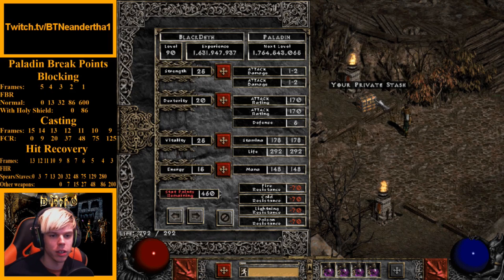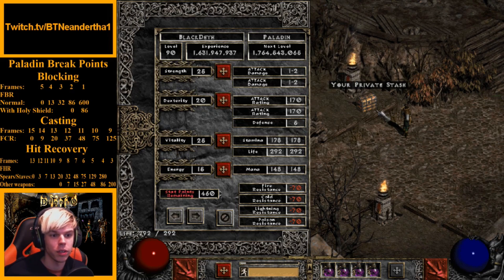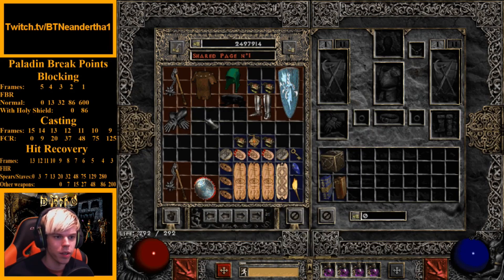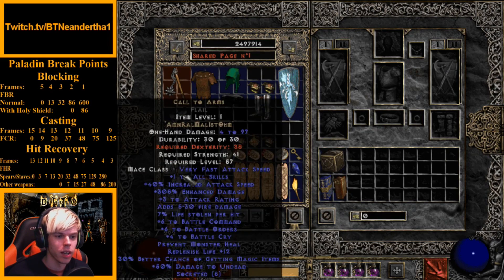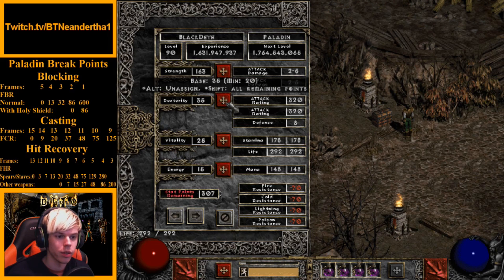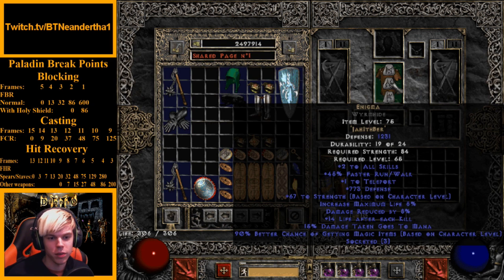On the attribute tree there's some decision-making to do, but we need gear first. We need to look at what strength and dexterity our gear requires. For example, War Travelers — these are mirrored, upped War Travs — require 163 strength and 35 dexterity, so we add just enough to meet those requirements.